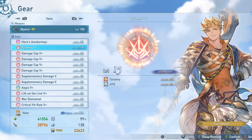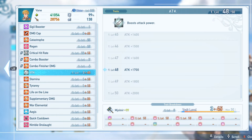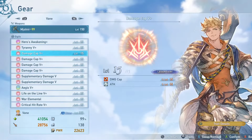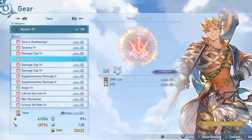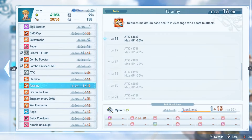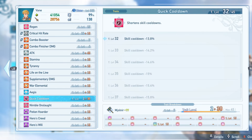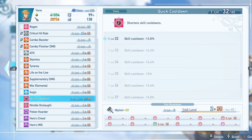Outside of that, I have some more general traits. I have Tyranny and attack up. I'm running attack up because it helps reach those caps when you have higher levels, and Tyranny is a really nice boost to your attack at the cost of some maximum health, which you can counteract with an Aegis Sigil. Then I have my obligatory four damage cap plus fives. I'm running attack up on two of these to reach higher attack for more damage on my combo finisher. I am running Potion Hoarder, which is just a really good effect to have when you're face-tanking a lot. And I have one level of quick cooldown to reduce skill cooldowns a little bit further.